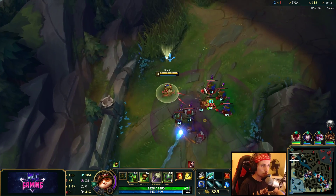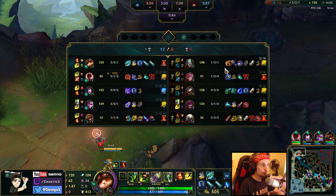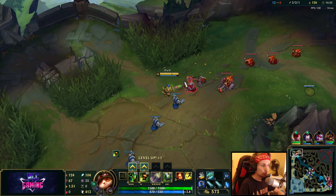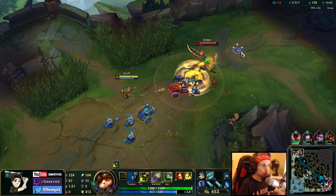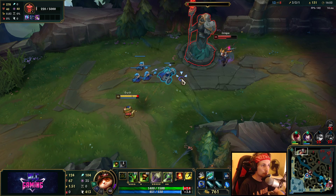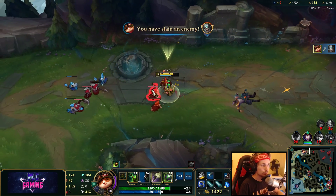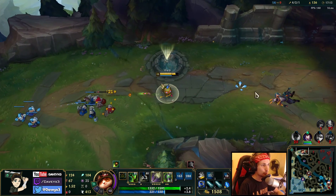We're gonna repeat the same thing all over — just keep pushing down the next wave, force the tower, and focus on consistently pressuring over and over. Constantly split pushing over and over until we get what we want. This is pretty much how you play Teemo against Tryndamere — and in general, this is the kind of playstyle that you want to have when playing Teemo.